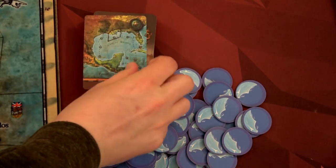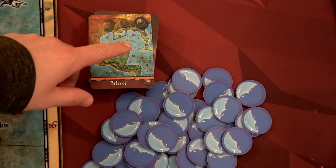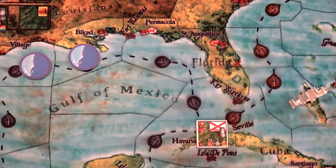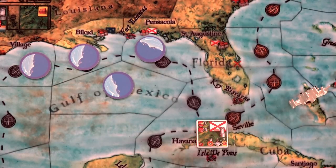Now we seed the board with a total of 30 ships by revealing territory cards. For example, a card showing Biloxi means we place one ship token in Biloxi and one in each adjacent location — so four tokens placed there. We'll continue until all 30 ships are seeded. Any remaining ship tokens not placed on the board stay in a pile to be drawn when new ships need to be placed during the game.